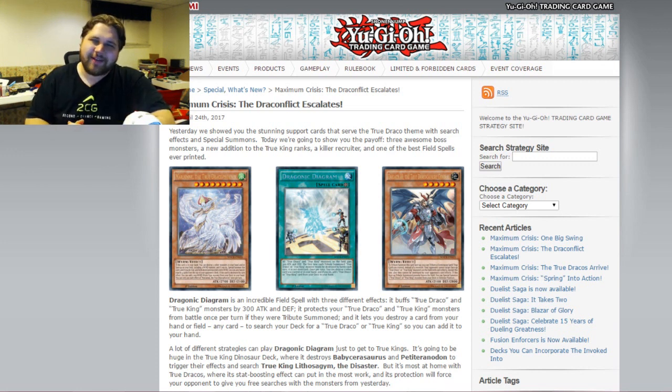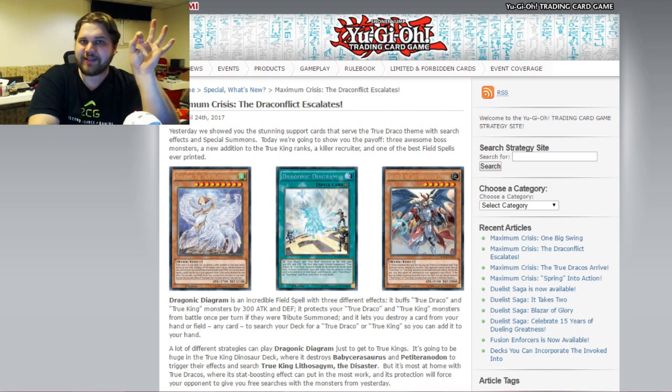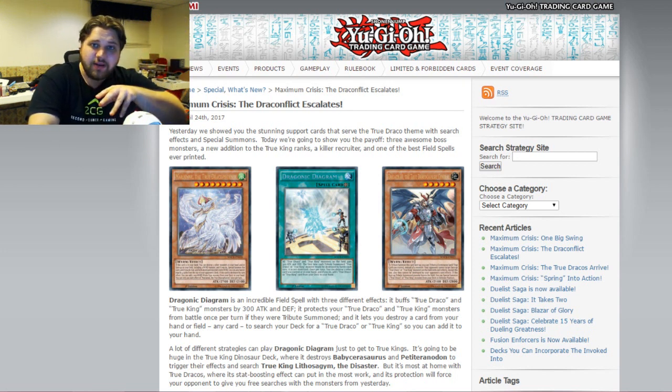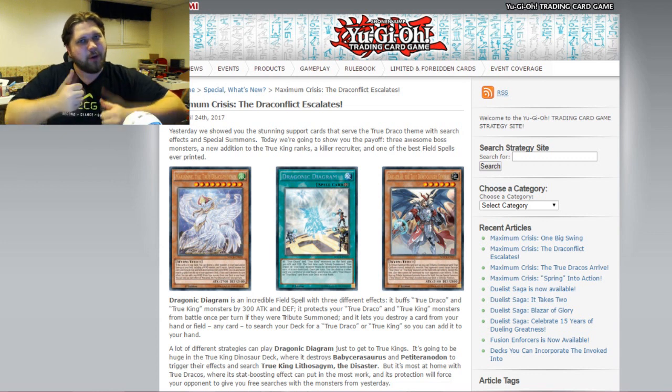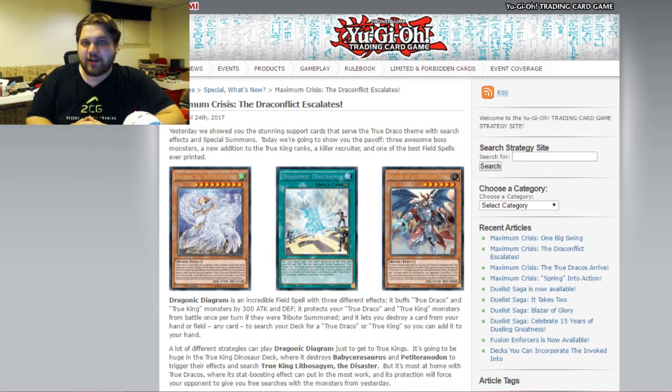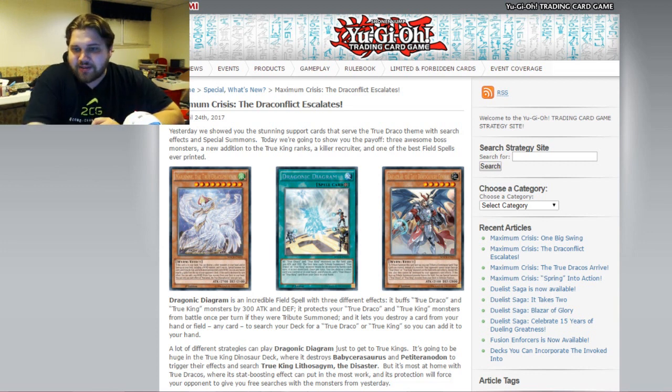Konami has put on their blog — links to the articles are in the description — a series of blog posts that show high quality renderings and scans of these cards, revealing their rarities. If any of you were hoping this archetype would be cheap because VFD got bumped from a secret down to a super — if you wanted to get Draconic Diagrams cheap or whatever — that hope is out the window.